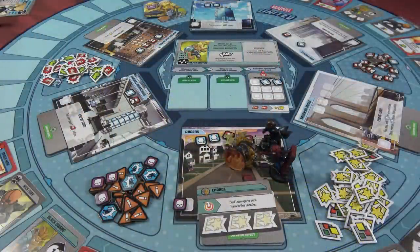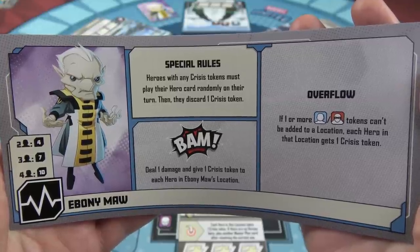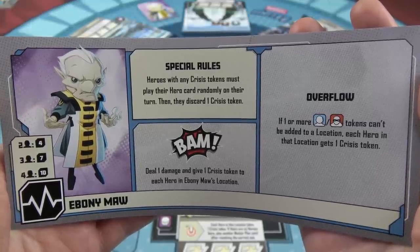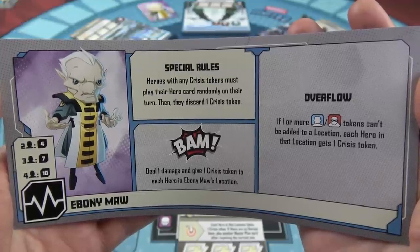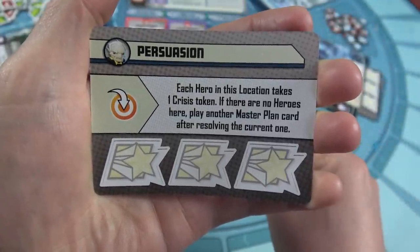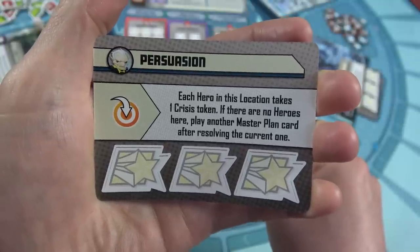We're now ready for mission two in the Black Panther universe, taking on Ebony Maw. He'll have four total health. His special rule: heroes with any crisis tokens must play their hero cards randomly on their turn, then discard one crisis token. His BAM deals one damage and gives one crisis token to each hero in his location. His overflow: if a location can't take a thug or civilian, each hero there gets a crisis token.